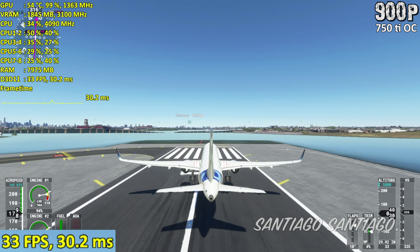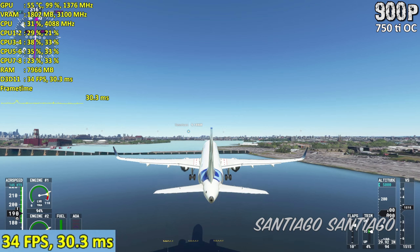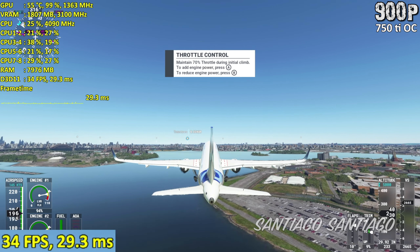For all the testing I'll be flying over New York, and usually when I drop frames is when I'm close to Central Park — so a lot of trees, a lot of bushes, a lot of grass. That's what kind of kills the GPU.